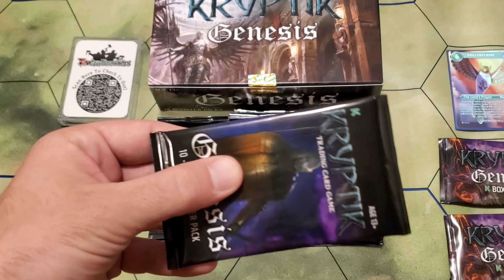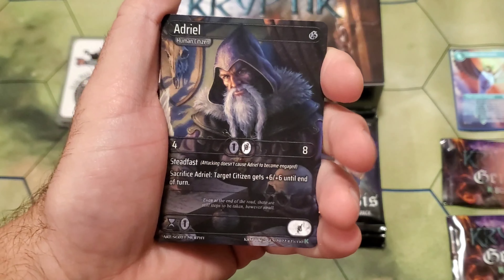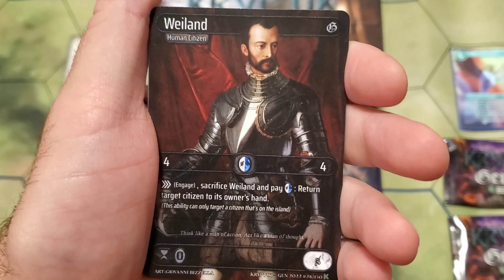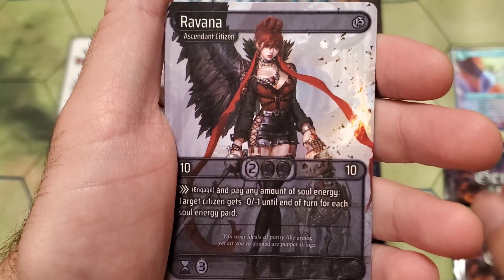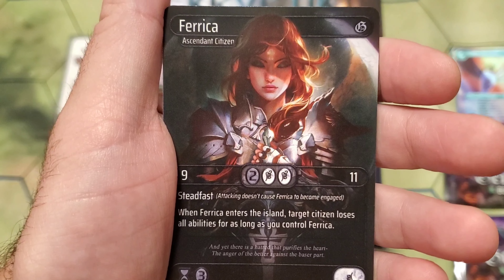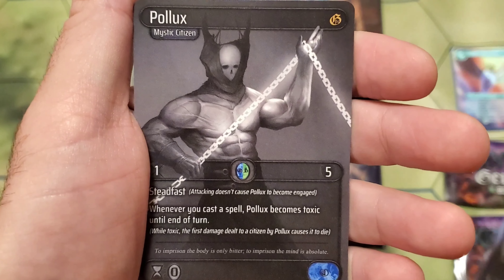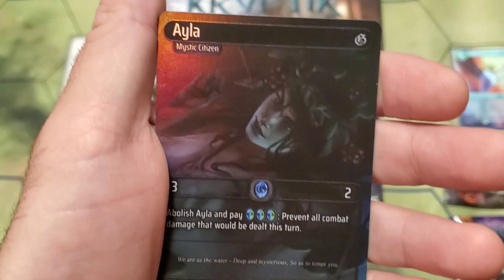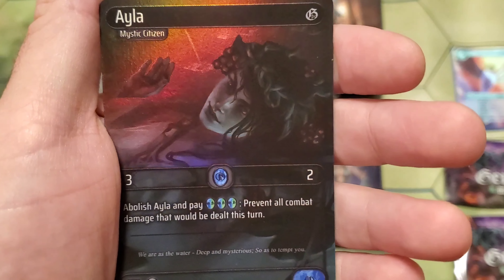Pack number seventeen. Cards feel so good. We got Adriel, Cleo, Wyland, Iris. Ooh — Ravana, Anya, Ferrica. Estrid as our rare. With Pollux as our second rare. A Brenna lore card. And a foil Ayla. Not bad.